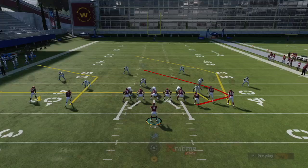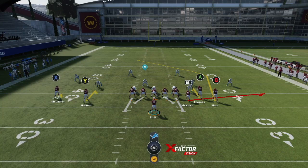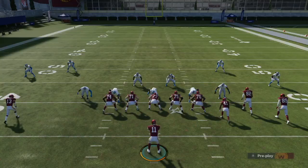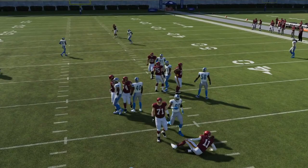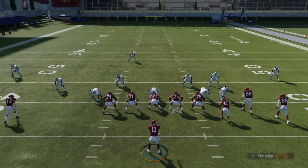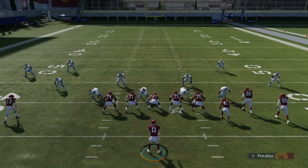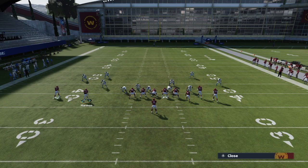The other setup I like is multiple hitch routes: put RB on the flat, A on a hitch, and Y on a hitch — a check-down version with a flat-post combo to the right side. Three hitches plus the post gives you answers versus everything. Against man coverage, throw the post — it gets open all day long. You always want to be aware of your routes so you can make the right decision. One more time: man coverage, boom — hitting that post versus man coverage easily.